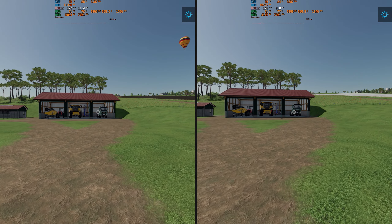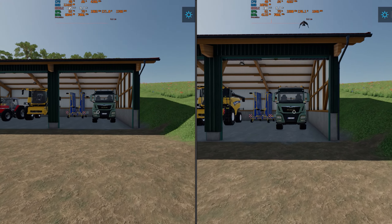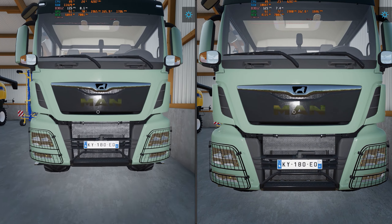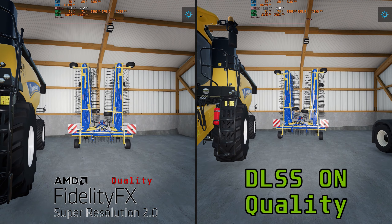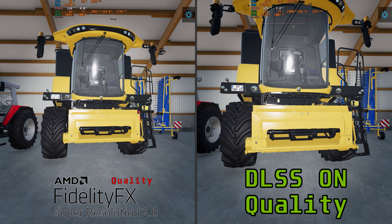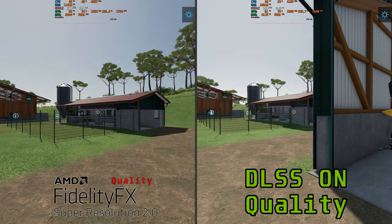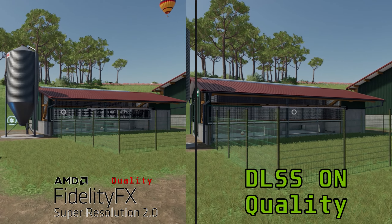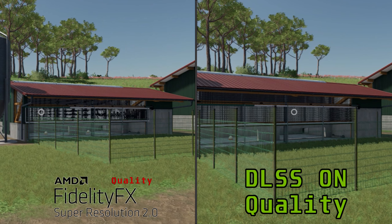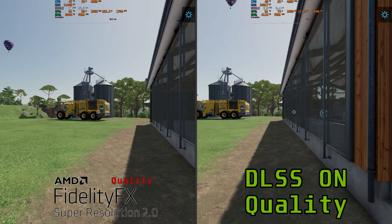Here we have DLSS in quality mode versus FSR 2.0 also in quality mode. Both of these look pretty good. DLSS is on the right and FSR 2.0 quality is on the left. On the weeder, the spikes or rakes are a bit better defined with DLSS, but the grill on the tractor looks very good with both — very stable with slight flickering on both. The chicken coop is where the biggest difference is: the netting on the back of the chicken coop is handled a lot better with DLSS compared to FSR 2.0, which messes it up when turning around.